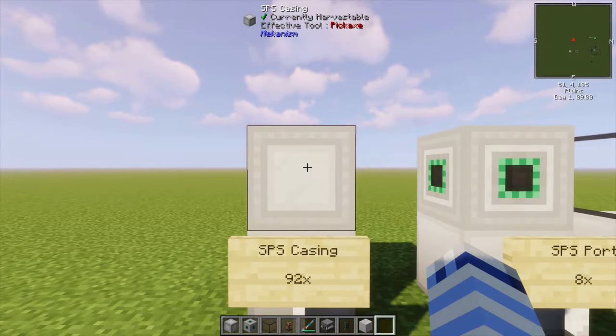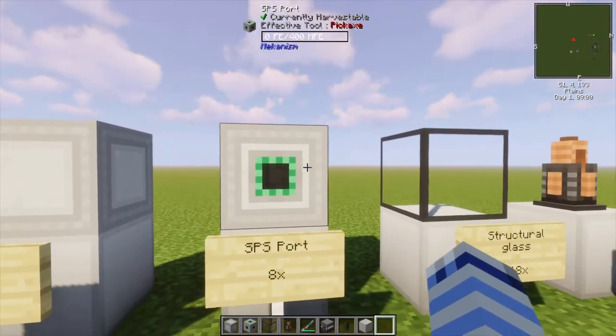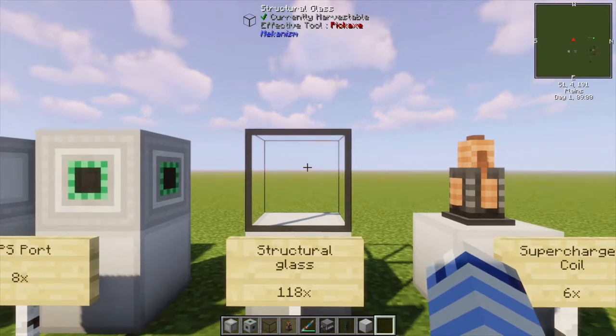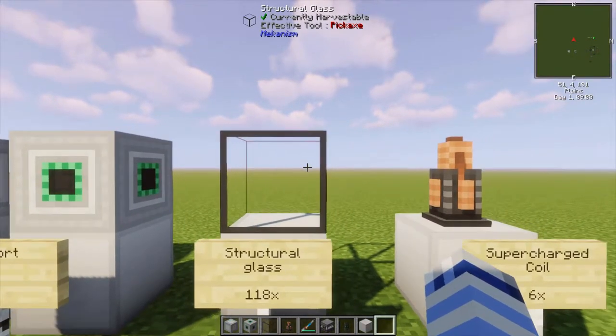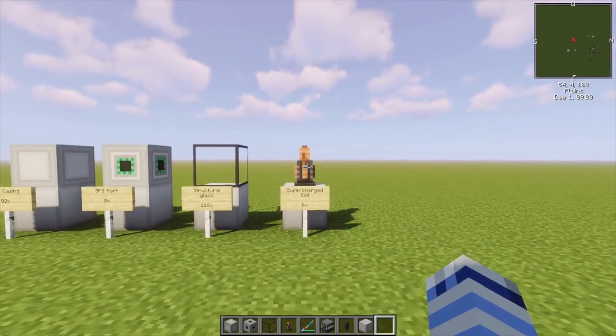This tutorial is on the Mekanism version 10 supercritical phase shifter. To build the SPS you will require the following: 92 SPS casings, 8 SPS ports, 118 structural glass, and 6 supercharged coils. Here's how you build it.